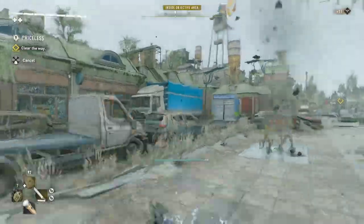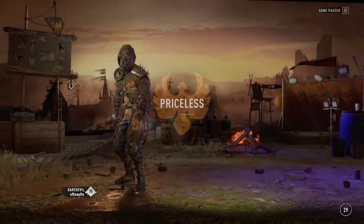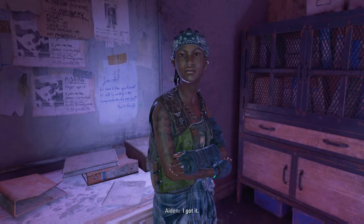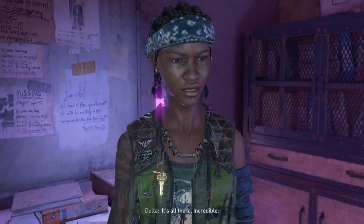On our way back to Delta we just have to do one more thing — clear this area of infected, and then that will end this part of the mission. Get back to Delta, give her her stuff, skip the dialogue because who cares, we just want those guns. Let's go.